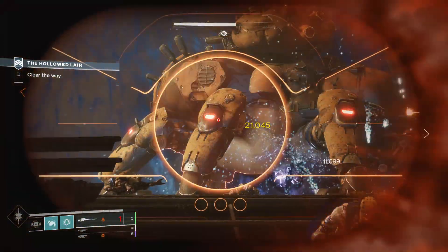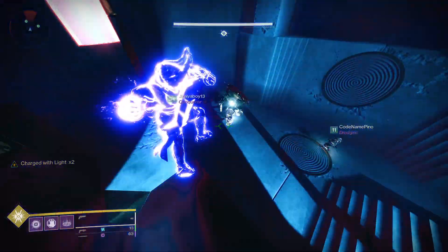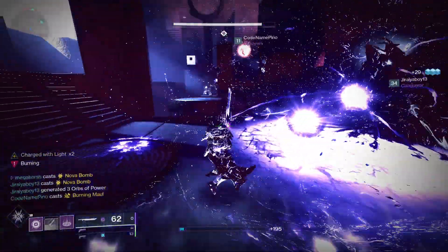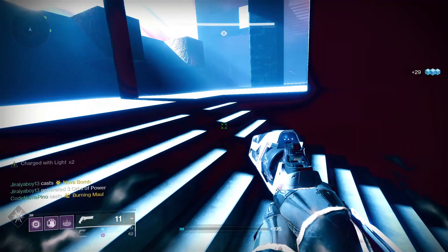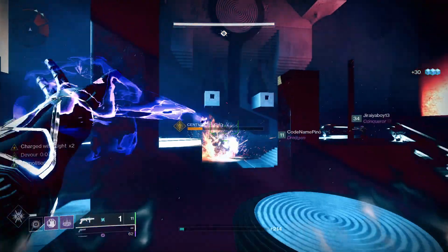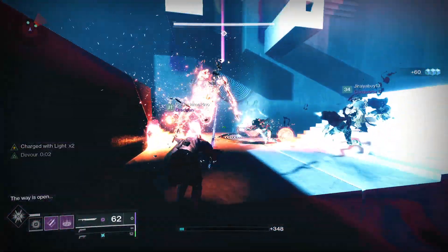Next up, let's look at how to get The Last Breath in Destiny 2. To get this one you want to run the Prophecy Dungeon, which you can find in the Tower — ideally you'll need a fireteam of three to complete it, though you can do it solo. For The Last Breath specifically, focus on the second encounter, which is the Cube. Defeat the Taken there and you'll have a chance for this one to drop.